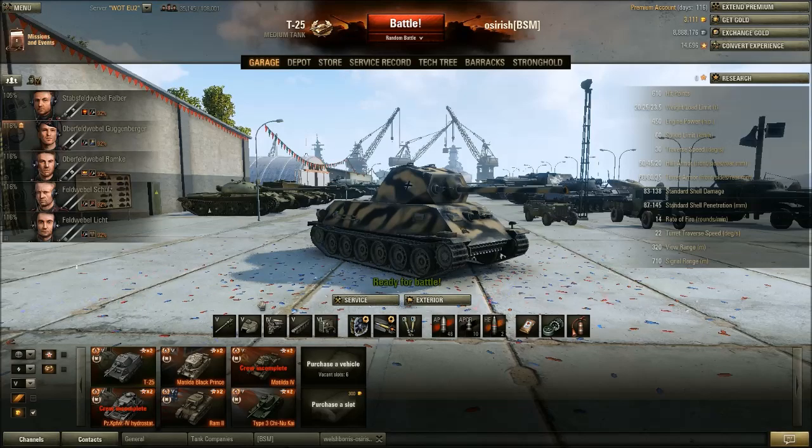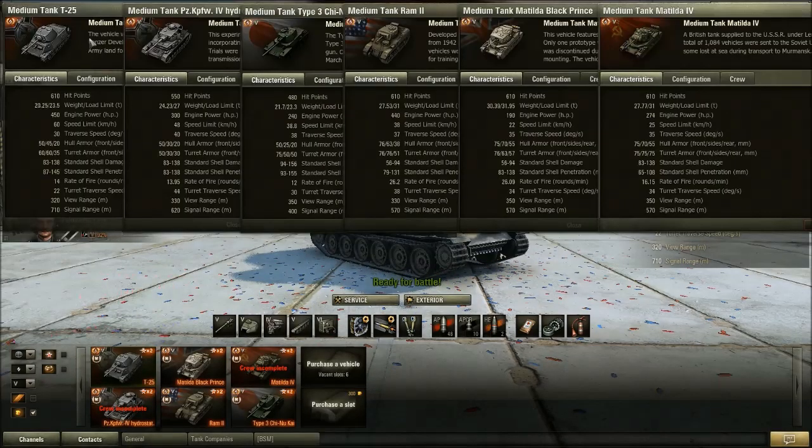There are six premium tanks available at Tier 5 in the game for various nations. We're going to compare the T25 against its cousin the hydrostat, the other Tier 5 German premium, the Japanese Chinakai, the Canadian Ram 2, the British Matilda Black Prince, and the Russian Matilda 4. These are all the premium medium tanks at Tier 5, and when we look at hit points the T25 is very, very good.